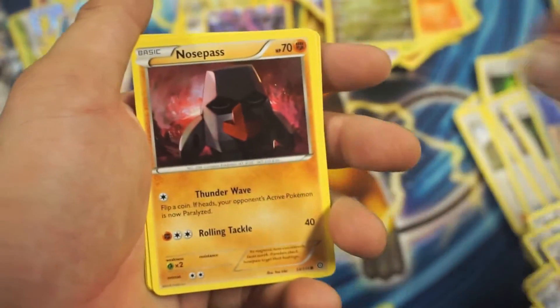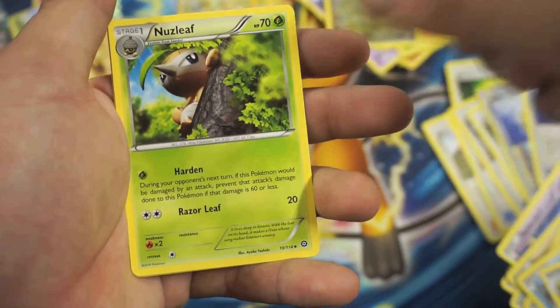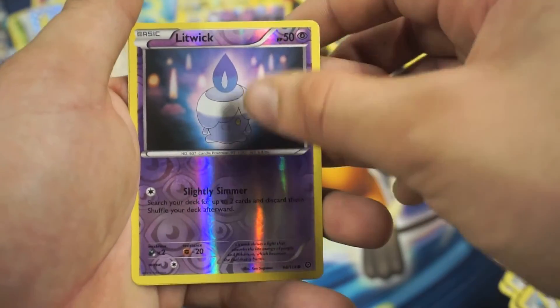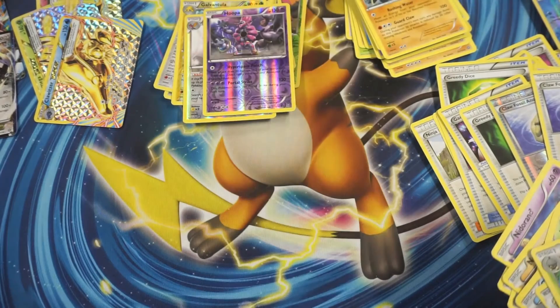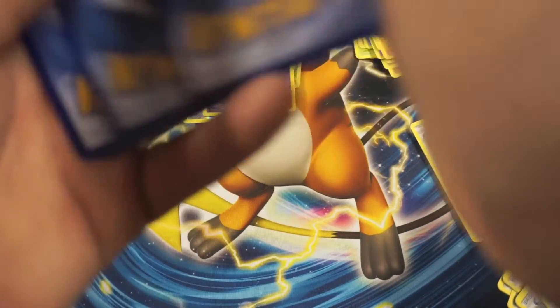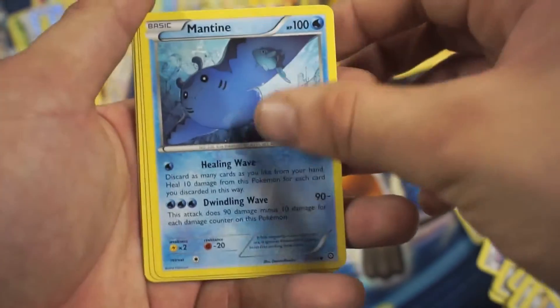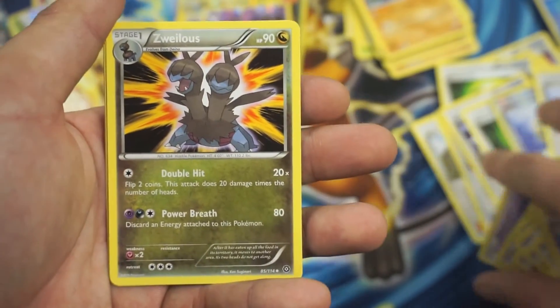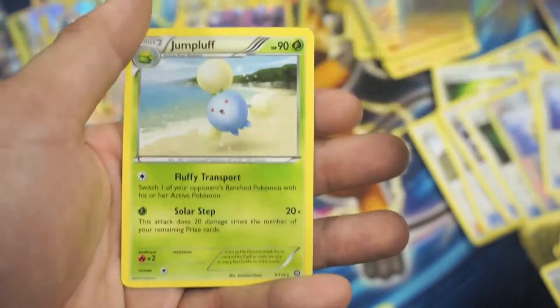So we got Nuran, Nose Pass, Hoppip, Meowth, Clawitzer, Anryth, Claw Fossil, Anryth, Noseleaf, Liquid Reverse Holographic Common, and an Armidale Rare. Then Nidoran, Fungus, Mankey, Klinklang, Mantis, Fletchling Reverse Holographic Common, and a Jumpluff Rare — don't see that card very often. Down to the last three packs, guys.